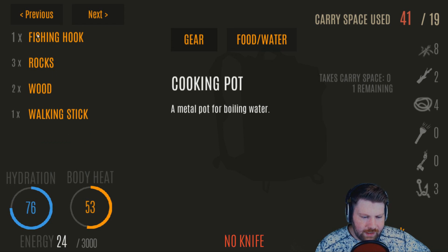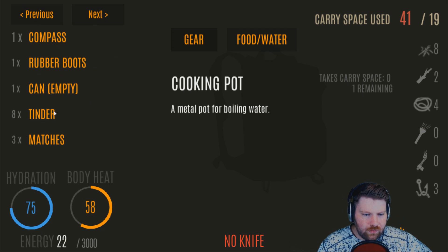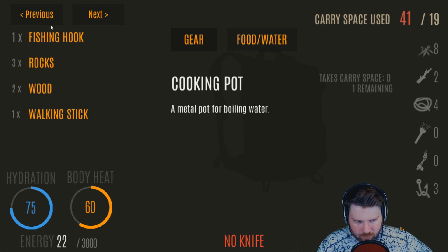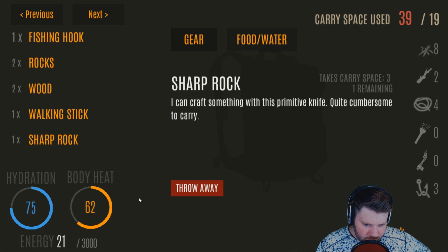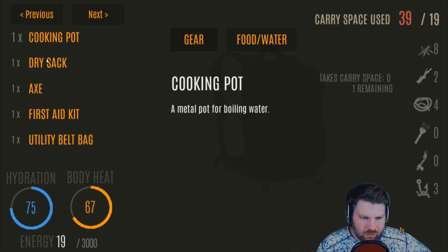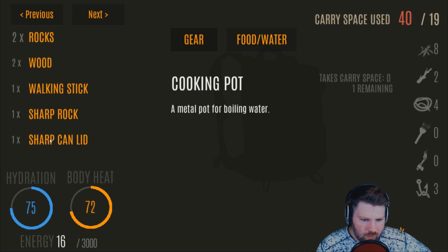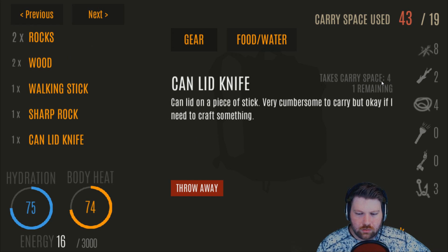To build a knife you can do it one of two ways: out of rocks or out of an empty can. Wreck a rock into a sharp rock — that takes care of your knife problem. A sharp rock takes three carrying spaces. If you go to your empty can and break that apart, a sharp can lid takes four slots — so obviously the can lid knife is worse than the sharp rock for inventory purposes. The sharp rock is the better choice.